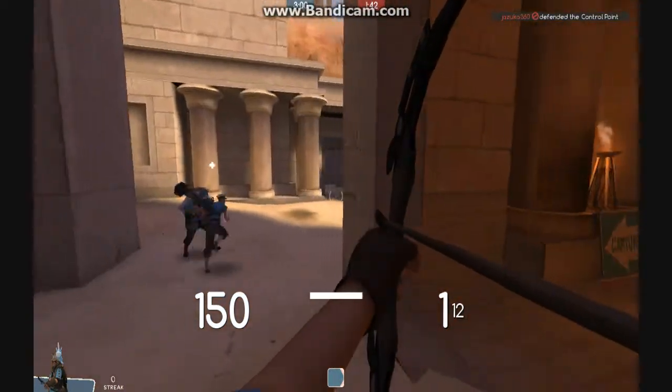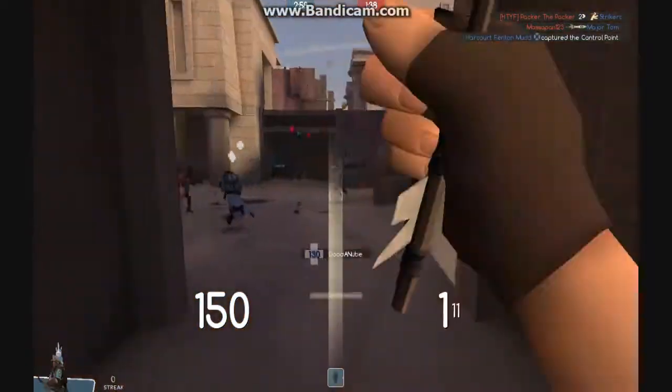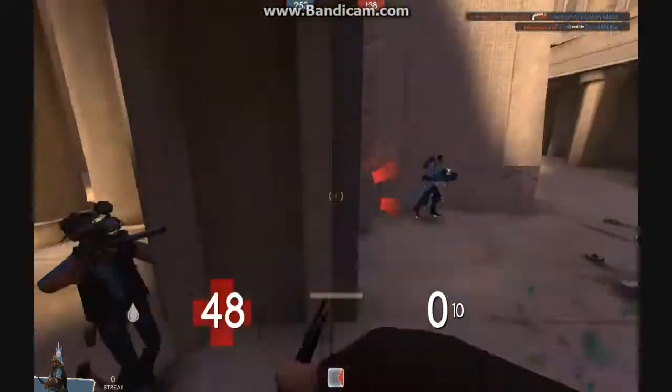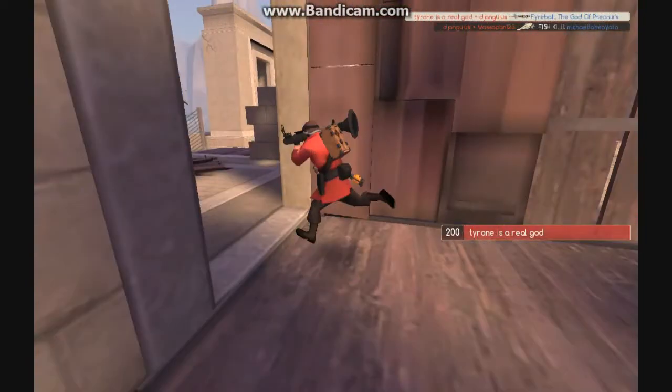I'm going to first get into what spawn camping is, because that's pretty much what we're going to be talking about. So if you don't already know what spawn camping is, it pretty much says it in the name. What you do is you pretty much just stay at their spawn and kill them.